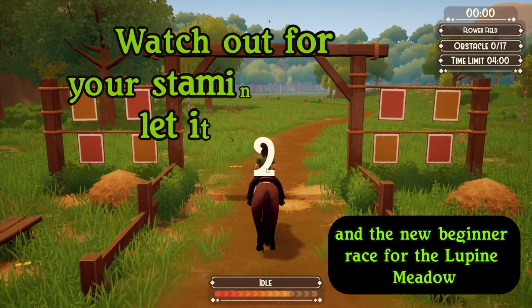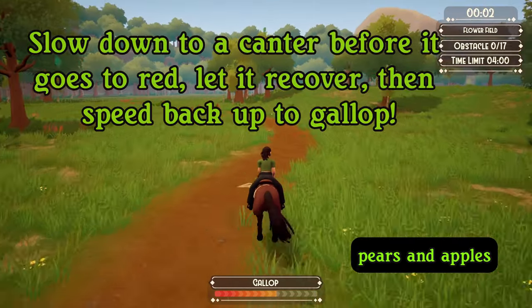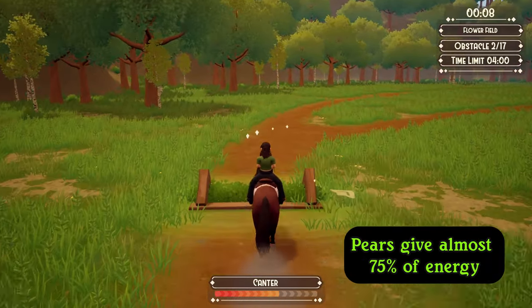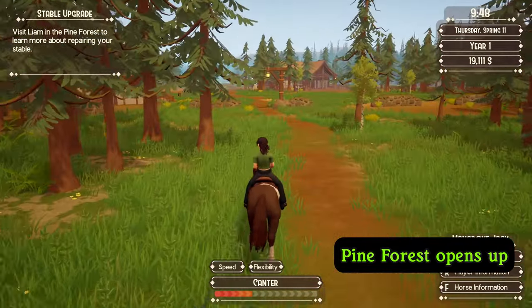Fast forward to day five, and the new beginner race for the Lupine Meadow is now available. Remember, pears and apples are treats that can boost your horse's energy along with other various treats available in the game. Pears give almost 75% of energy, while apples will only give 25%. On day nine, the second zone, Pine Forest, opens up.